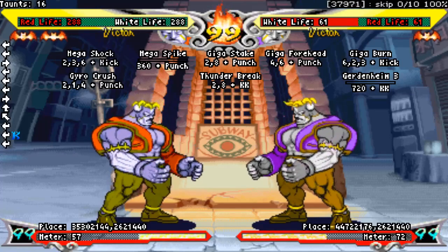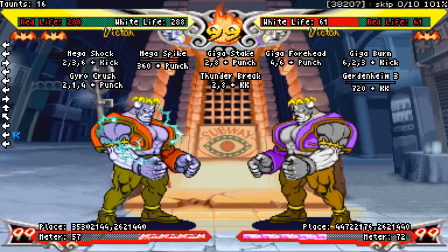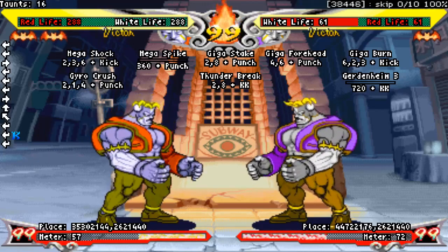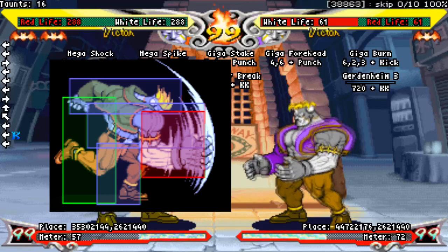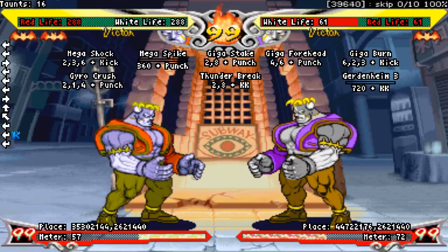This section of the video is going to cover Victor's normals — standing, jumping, and crouching. We'll be reviewing the hitboxes and frame data of both the regular and electric versions of each normal. I'll also let you know ahead of time that every standing normal aside from light punch has a close and far variation, the far variation activating when the opponent is 64 pixels or further away from Victor. The close variations of most of these normals are kind of bad, so I won't be spending a ton of time on them, but we will review the hitboxes and frame data nonetheless.